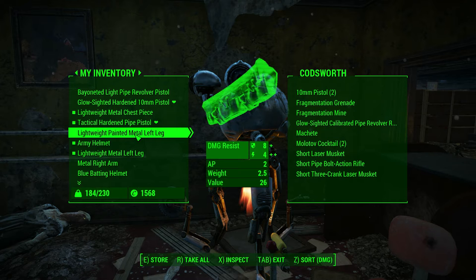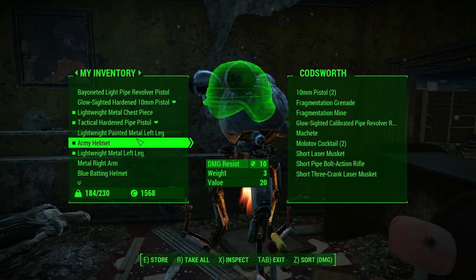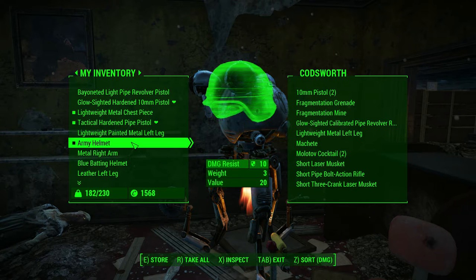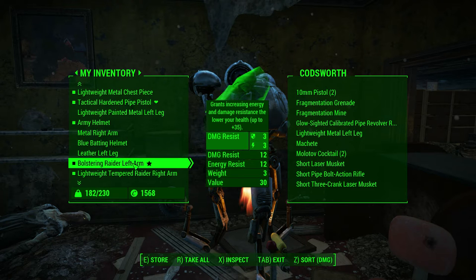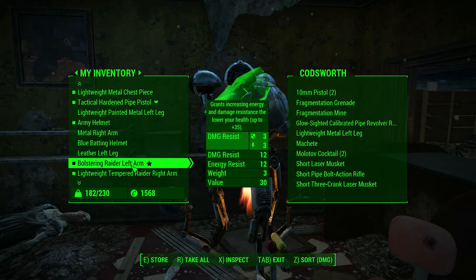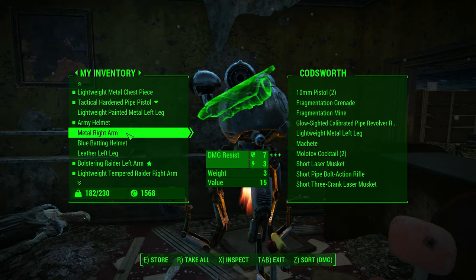Lightweight painted metal left leg - eight, four. Seven, three. Just keep that one. Metal right arm - what do I have on my right arm right now? Lightweight tempered raider right arm is three, three. Seven, three.